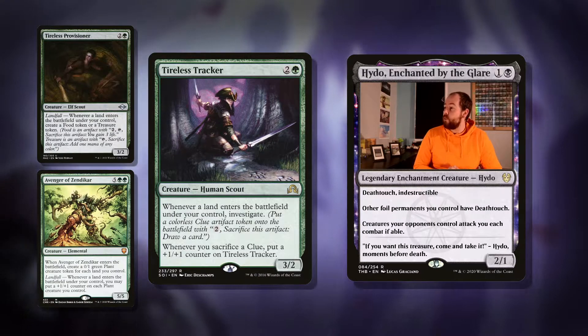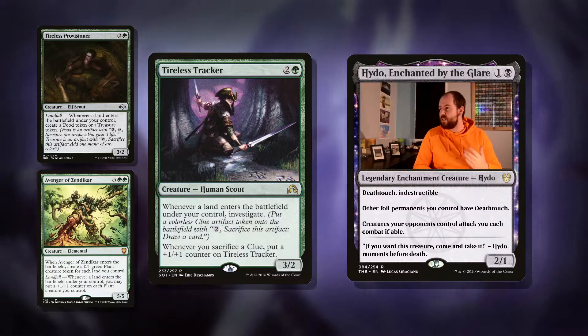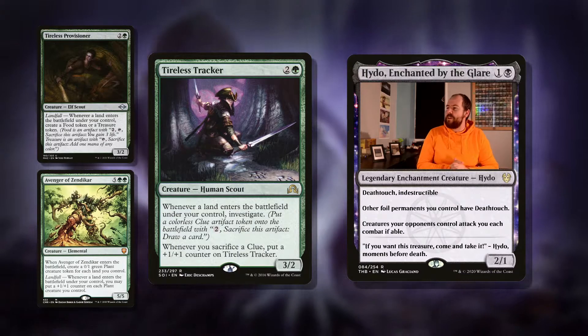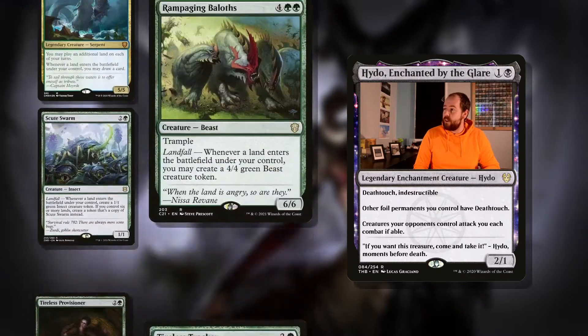Then we've got Tireless Tracker — three mana for a 3/2. Whenever a land enters the battlefield under your control, investigate, which means you get a clue token that you can sacrifice to draw a card. As if you're not drawing enough cards in blue anyway. Whenever you sacrifice a clue, you put a +1/+1 counter on Tireless Tracker, so this can become a nice big threat.